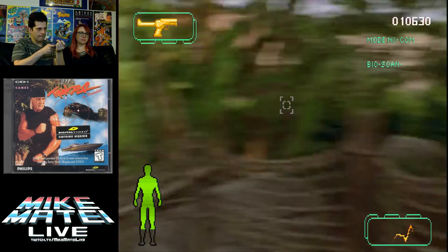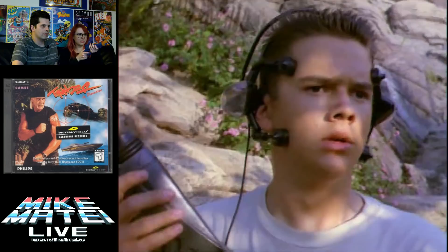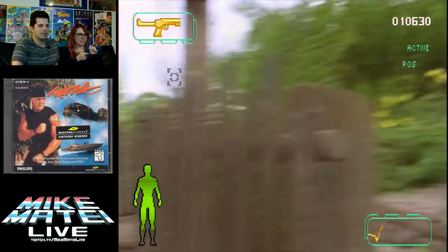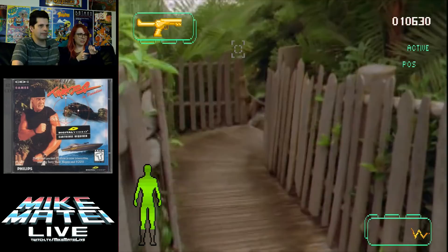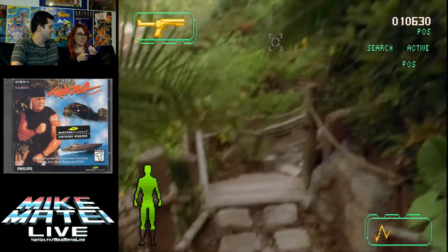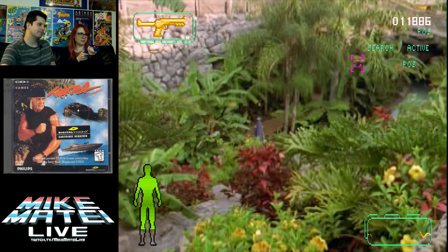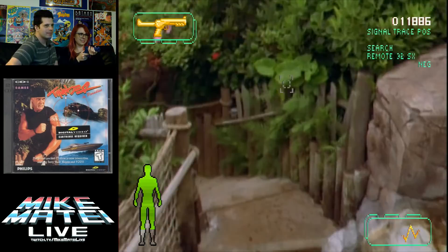Mad Dog McCree or something it might be called - I think I have it over there somewhere. Should play that. Somebody in the chat probably knows the name of it. Mad Dog McCree - confirmed in chat. Oh wait, is that not the kid from Step by Step? I don't think it is actually. It looks like we're on Tom Sawyer Island at Disneyland. Imagine if there was a game like this filmed in Disneyland from the 90s and you could go around and do it - I'd be so happy. Virtual Disneyland for CD-i.